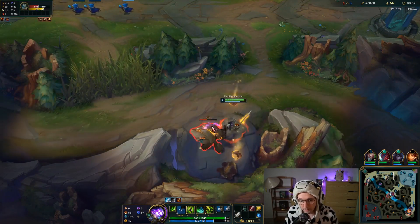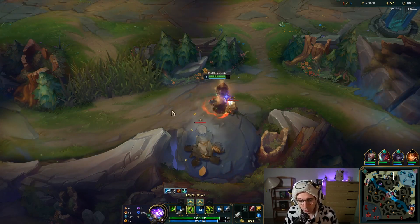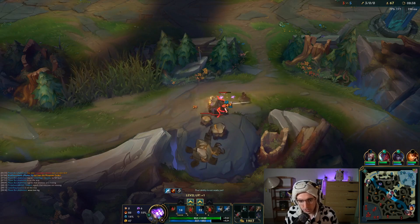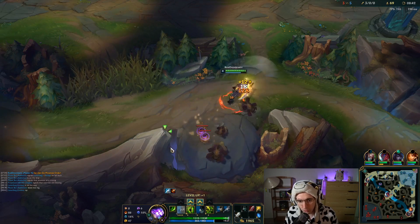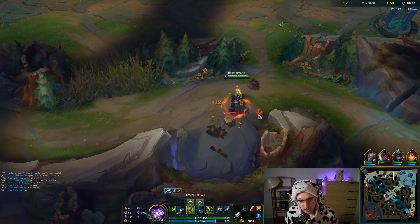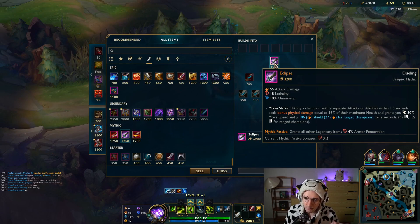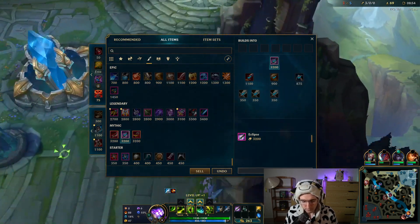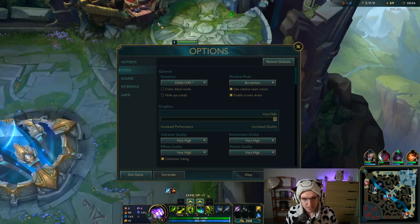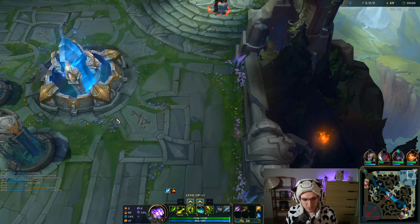When looking at mythical items — a mythical item costs about 800 gold more than the jungle item, and since you have to buy the jungle item anyway, it's actually 1,100 gold more. You'd probably be looking to have this item around 12 minutes. I got it at 8:50, which is really, really early. This is going to be a stomp if you ever did see one.